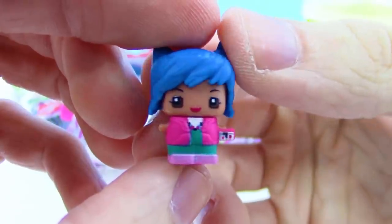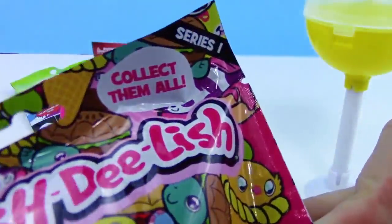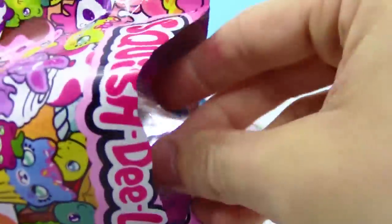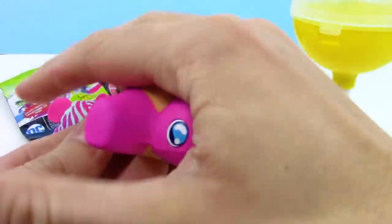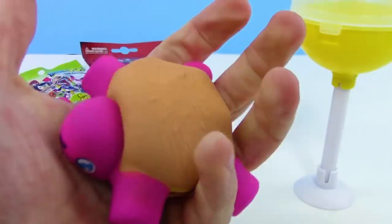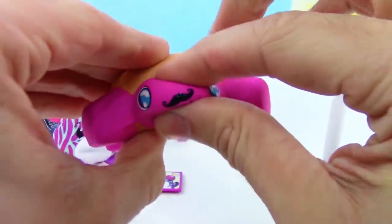Let's check out the Squish Delish slow rise squeeze series 1 blind bag by Jack Specific. We got the hamburger turtle — I always love that mustache! We've gotten these before, and this is my favorite from series 1 by far. They also have a blue one, which is my favorite because blue is my favorite color. So squishy, so cute — those adorable little mustaches!